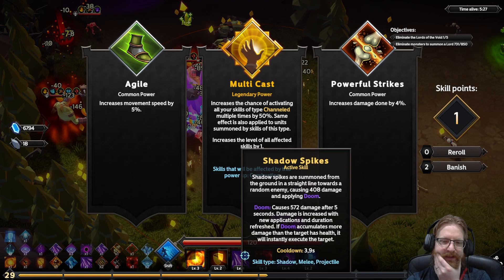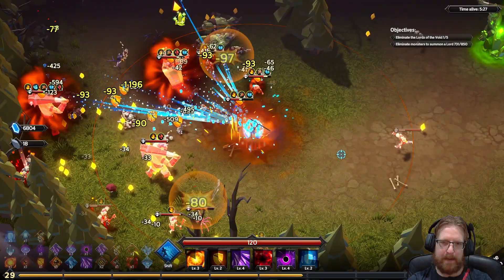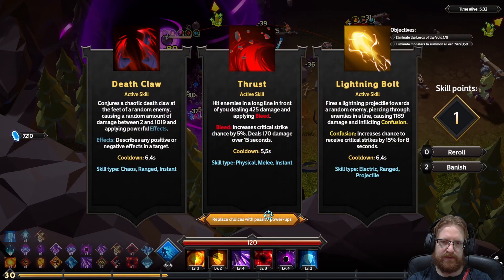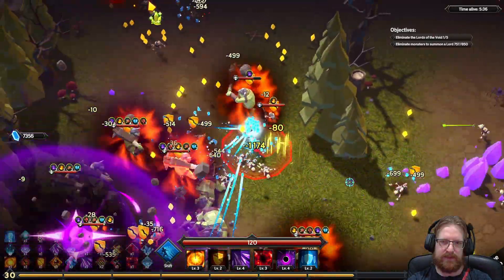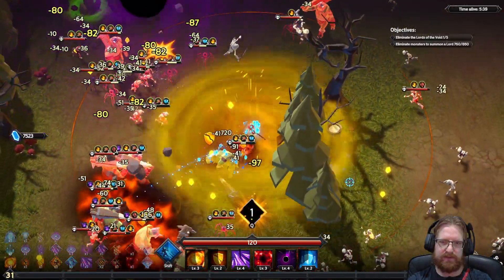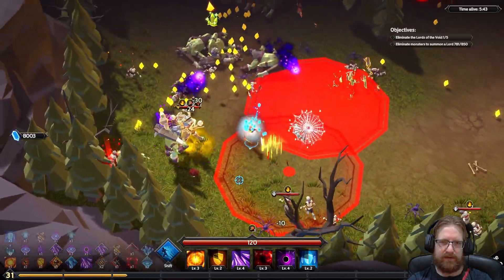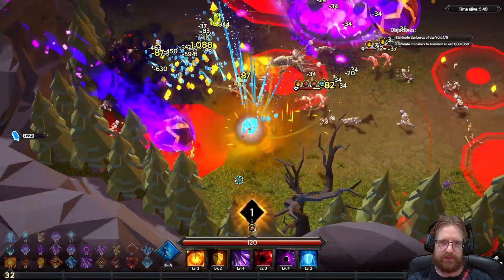Why do they do that to me? You can't pass up on it... but I'm not going to be using combustion, so I can't grab it. It just hurts me so badly seeing that. That's why we need to get rid of combustion as soon as possible — just now we're going to find a multicast fire or something. And we still haven't got rid of it, which is a problem.